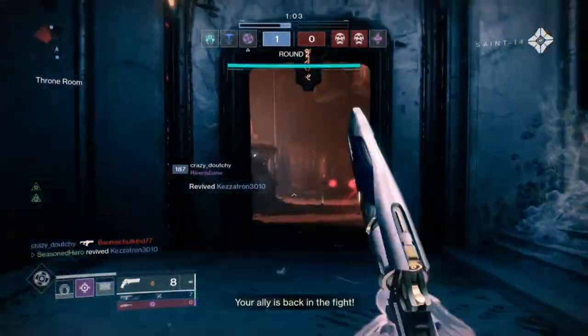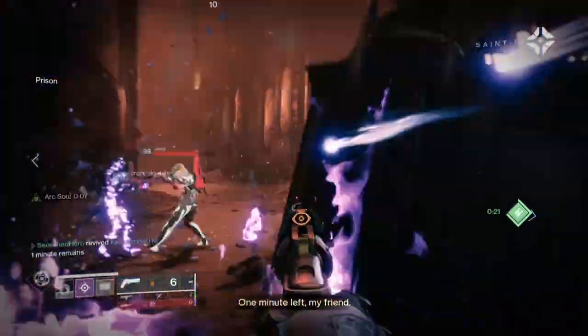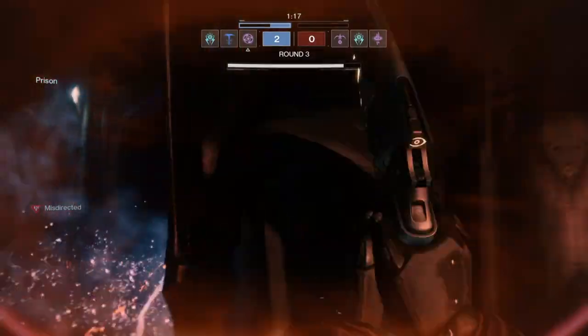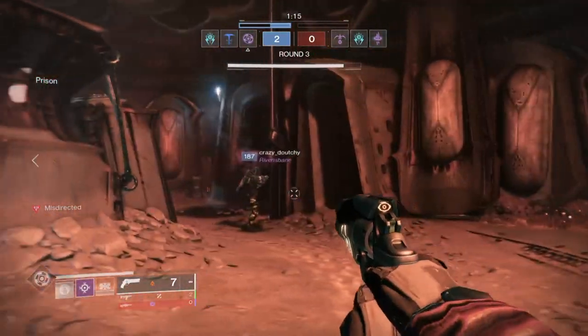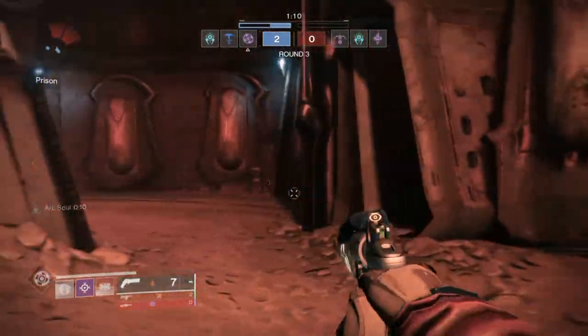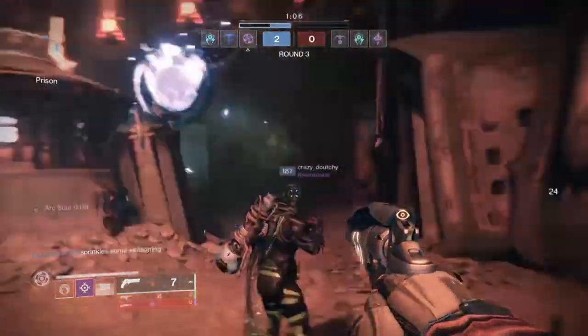Now think about how powerful the build can be if you have a Stag warlock and another titan with a similar setup, or a hunter with high intellect for their shutdown super — you'll pretty much own the map and become unstoppable if done correctly. Of course, until Shatterdive gets adjusted and Doomfang Pauldrons stop tagging me from across the map, there are still going to be many ways for players to counter you.